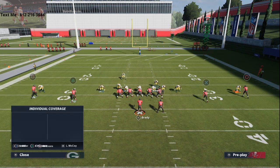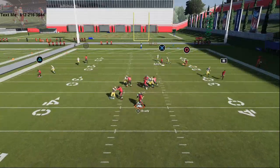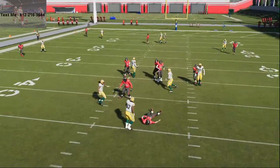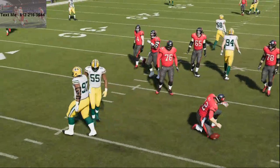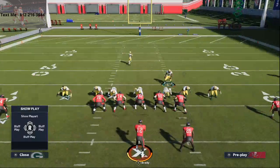If I change my user and jump over to Amos and put him right over the center — there it is, there's the A-gap coming right through with big Kenny Clark. So it does kind of depend on how the offensive line picks it up.